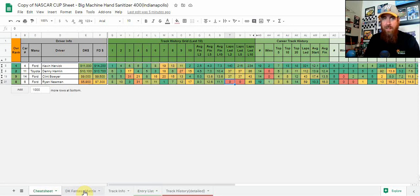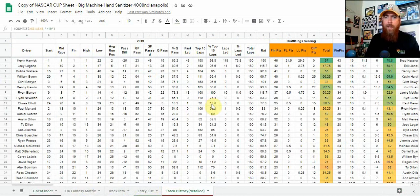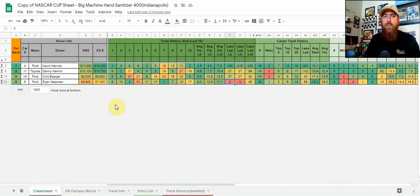We'll jump into the Fantasy Matrix soon, but first let's get into the four core plays. Number one in my model this week is Kevin Harvick. He's finished eighth or better in six straight races here, he won the last race here, dominated last year leading 118 laps. He's been awesome here — very consistent.